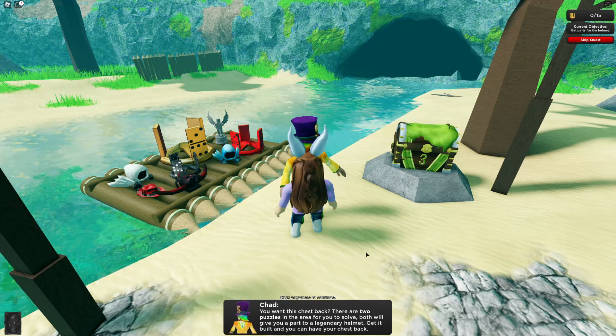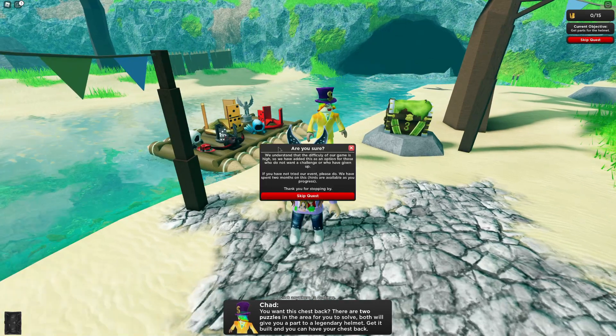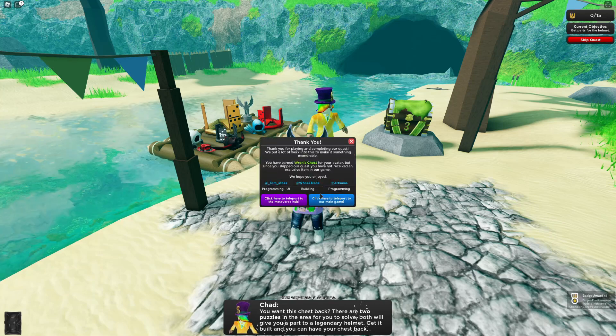Now you are welcome to go do the puzzles but you actually don't have to. Up here in the right hand corner you can click Skip Quest. It tells you that this game is kind of hard but you can skip it if you would like. So you skip quest and there you go — now you have the badge. That is how you get Ren's Week 3 Badge in Limited Simulator 2.